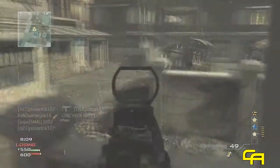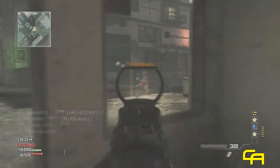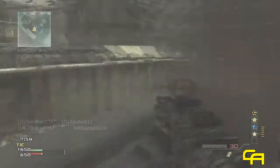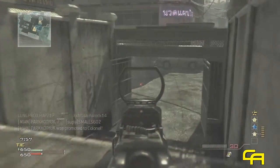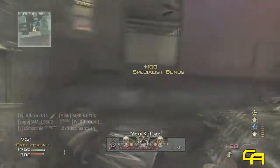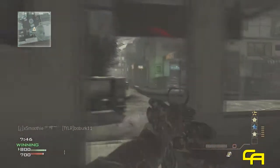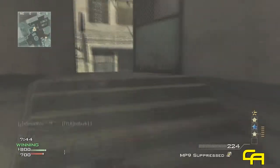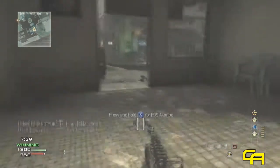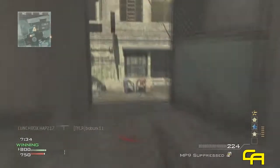I definitely think that assault rifles need Sleight of Hand and Quick Draw to go up against submachine guns in this game. Even going up against FMG9s, if you're aimed down sight with Stalker, you can beat FMG9s close range sometimes, and that's definitely a big plus. Quick Draw pretty obviously helps in close quarters on small maps like Dome and Bootleg, and Sleight of Hand is pretty much a no-brainer.